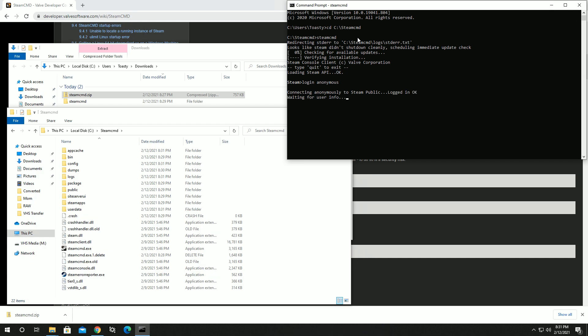Connecting anonymously to Steam public. Some servers require you to be logged in as your actual Steam account, but the Valheim server is one you can use an anonymous login for - you don't have to tie it to your Steam account. The next step is to actually install the Valheim dedicated server files. To do that, type 'app_update 896660' and at the end put 'validate' to validate those server files.